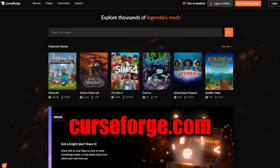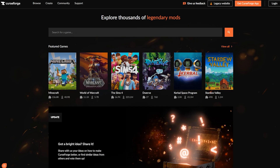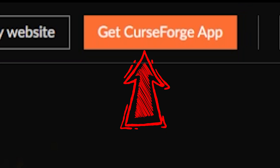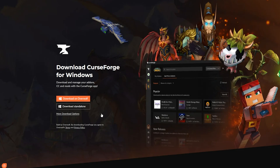First, let's head over to CurseForge.com — I'll have the link in the description, so go ahead and click that. Then we're going to go up to this right corner, get the CurseForge app. You can choose to download on Overwolf or download standalone — I'm going to do standalone.